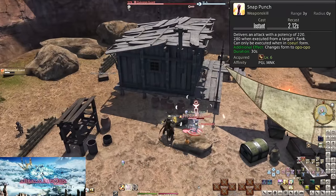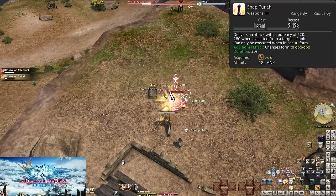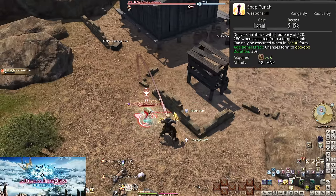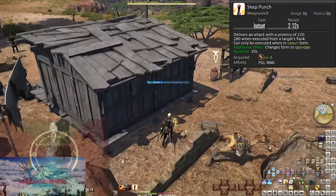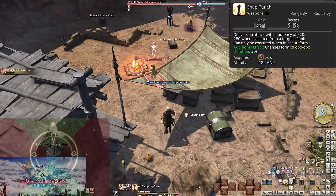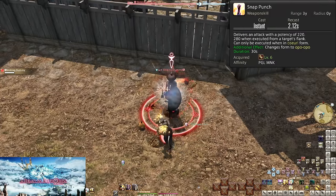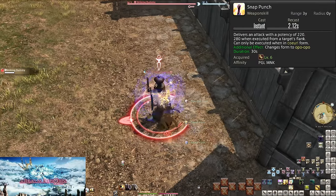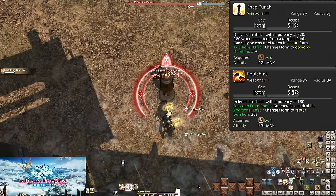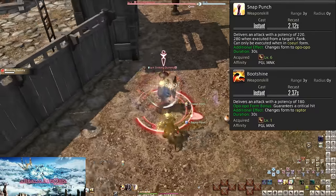Level 6: Snap Punch. This can only be used in the Curl Form, granted from True Strike. It does 220 potency of damage, unless you damage from the flank or sides of the enemy, in which case it will do 280 potency. This is one of two positionals for Monk. Always try to aim to be on the flanks for Snap Punch. When playing solo, don't really bother trying for positionals unless the enemy stops to cast something. Snap Punch has the additional effect of changing you to Opo-Opo Form, which returns us back to Boot Shine. When in Opo-Opo Form, Boot Shine has a bonus effect: it is guaranteed critical damage, or at least a 40% damage increase, which is pretty significant.